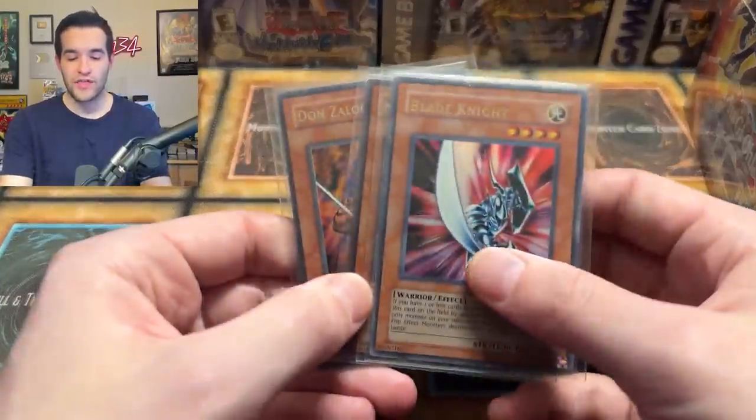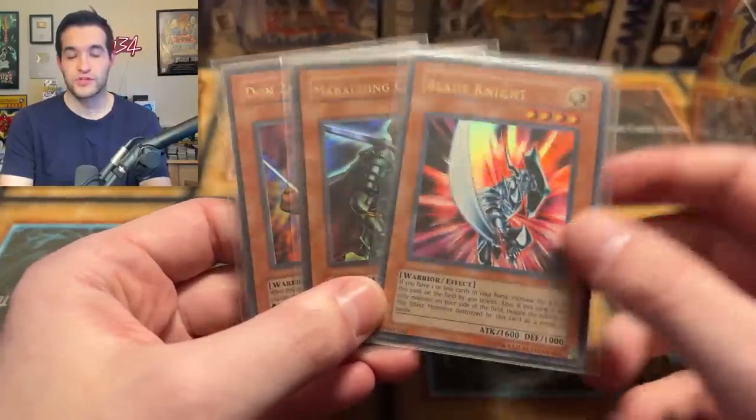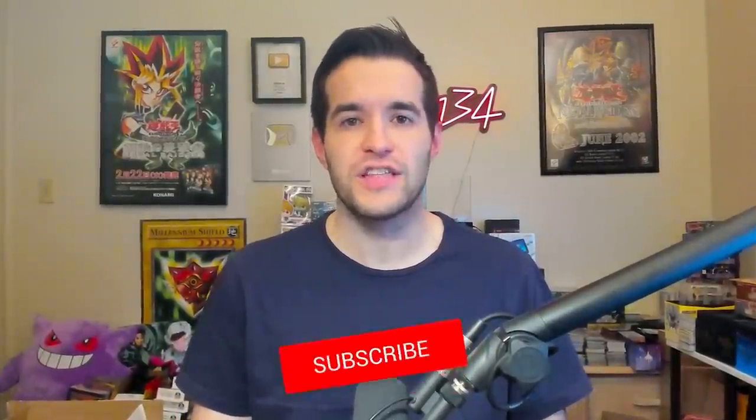But before that, we have a giveaway. I'll be giving away these three Warrior cards — all original old school cards. This is a DB2, so it's technically a reprint, but it's also old. Just like the video, be subscribed, turn on notifications, and let me know in the comments what you want to see from this Core Special Edition.